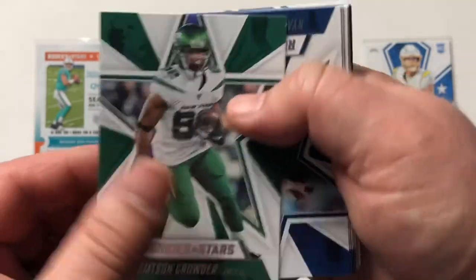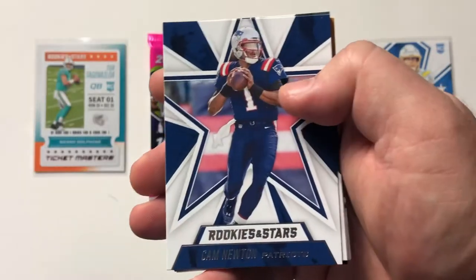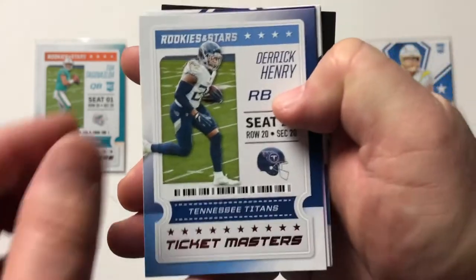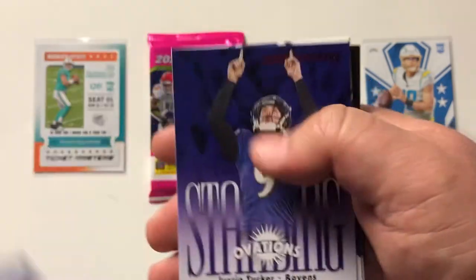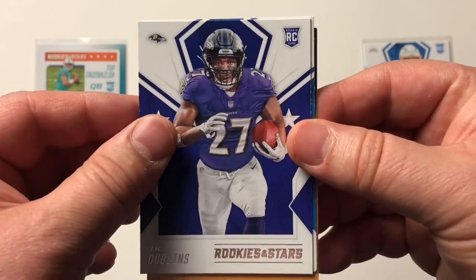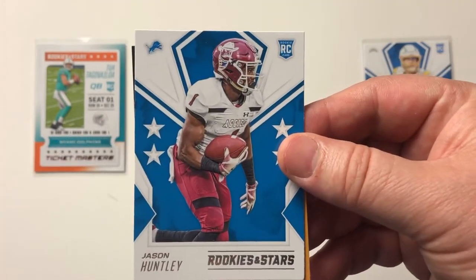We've got Jameson Crowder, Ryan Tannehill, Cooper Kupp, Dak Prescott, Cam Newton, Aaron Rodgers. We've got another Ticketmaster of Derrick Henry — such a beast. I absolutely love watching this guy. He's really my favorite player in the NFL right now. Another Standing Ovations of Justin Tucker. And our rookies are going to be JK Dobbins and Jason Huntley. I'm not sure who he plays for there because he's still got his college uni on.